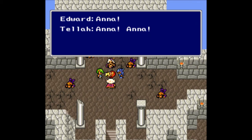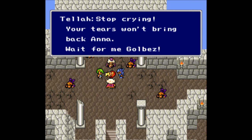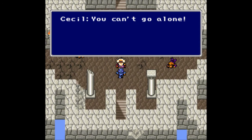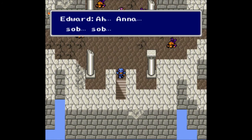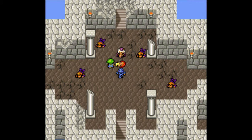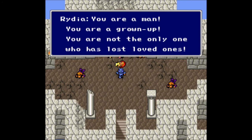Anna! Anna! Anna! No! Who is Golbez? I heard that he's gathering crystals using Baron's Red Wings. And then Edward cries because he's a bard. Stop crying — your tears won't bring her back, Anna. Wait for me, Golbez — I'm coming to avenge my daughter. Tella left. Damn it. We lost his daughter and he just runs away; he doesn't even care about a funeral — he just wants revenge. Ha ha! Crybaby! When a four-year-old tells you you're a crybaby, you're a crybaby. You are a man! You are a grown-up! You are not the only one who has lost loved ones!